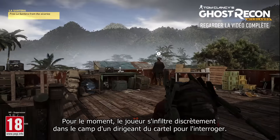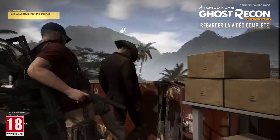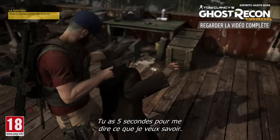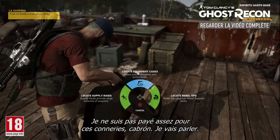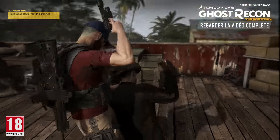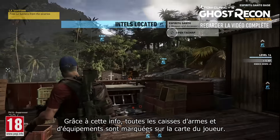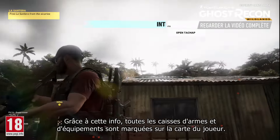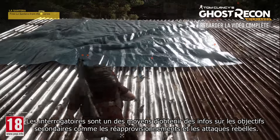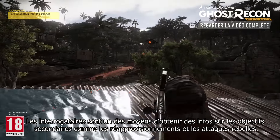Right now, the player is sneaking up on the camp's cartel manager to interrogate him. You've got five seconds to tell me what I want to know. I don't get paid enough for this, cabron. I'll tell you. Thanks to this intel, all weapon and equipment cases in the province are now highlighted on the player's tac map. Interrogations are one of the ways to uncover intel for secondary objectives, such as supply raids or rebel ops.